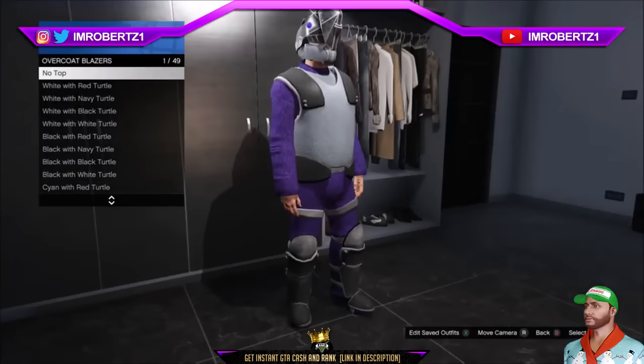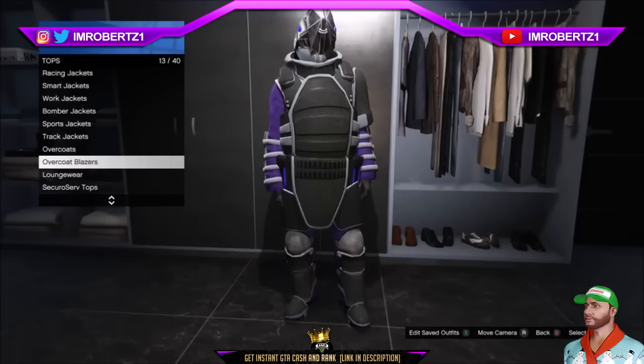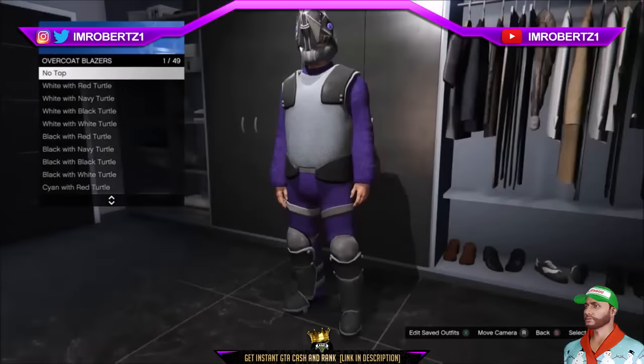Now for the next glitch: how to get the grey and black body armor on the Juggernaut suit. Go to tops, overcoat blazers, and pick no tops. This should reveal the grey and black body armor.